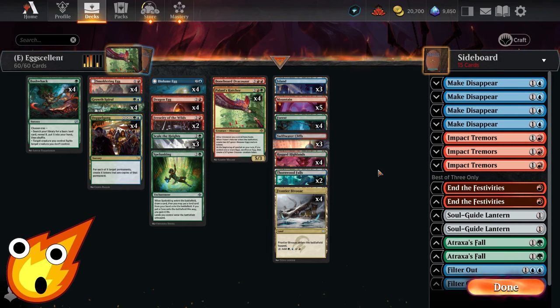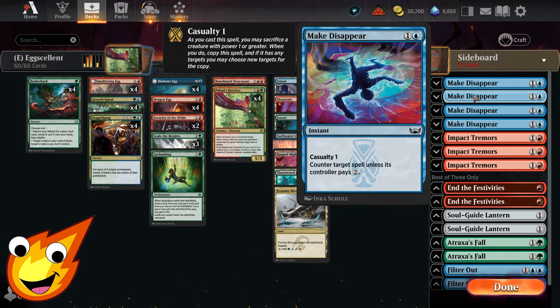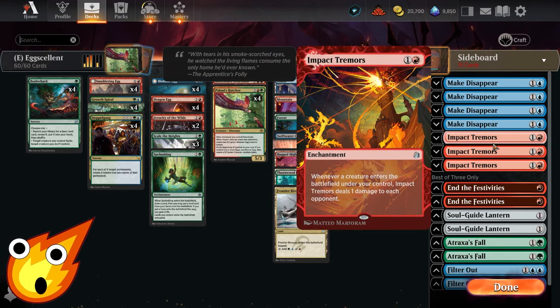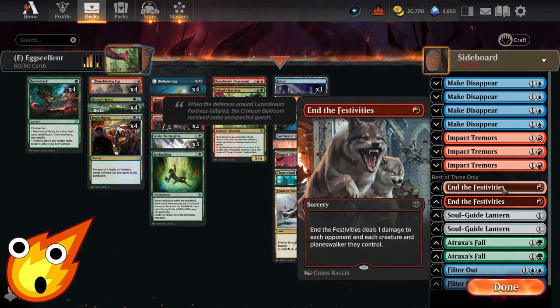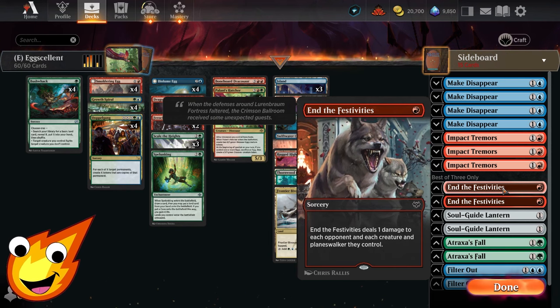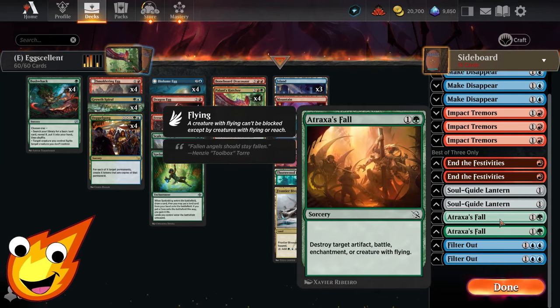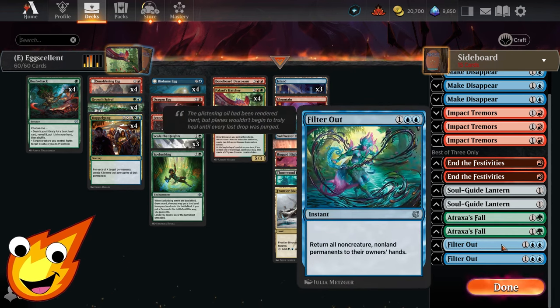For the sideboard, I recommend Make Disappear as your counterspell — really awesome because you have a ton of tokens to crew it. Impact Tremors is here if you want to go with the more go-wide burn-out-the-table game plan. Festive Fusillade looks a little weak but works against other token and go-wide strategies. Soul Guide Lantern is your catch-all for graveyard hate. Atrox is your catch-all to destroy any artifact, enchantment, or creature with flying. Finally, Filter Out is great if your opponent is a control-heavy deck or plays a ton of artifacts and enchantments — bounce everything away and push through damage with your creatures.